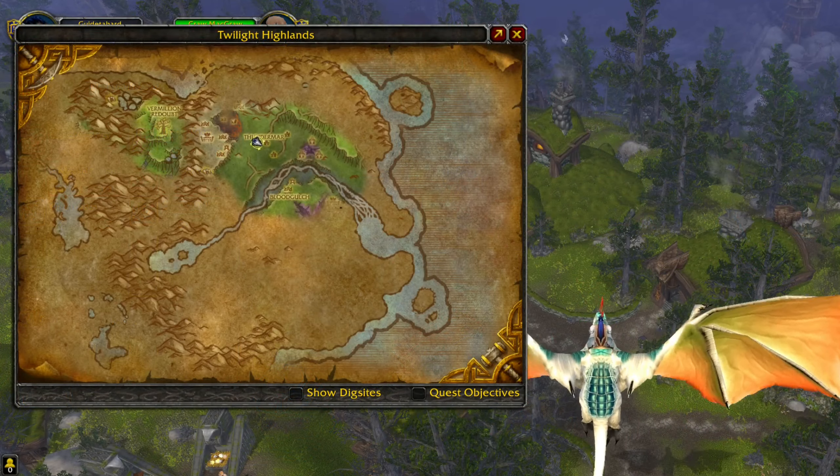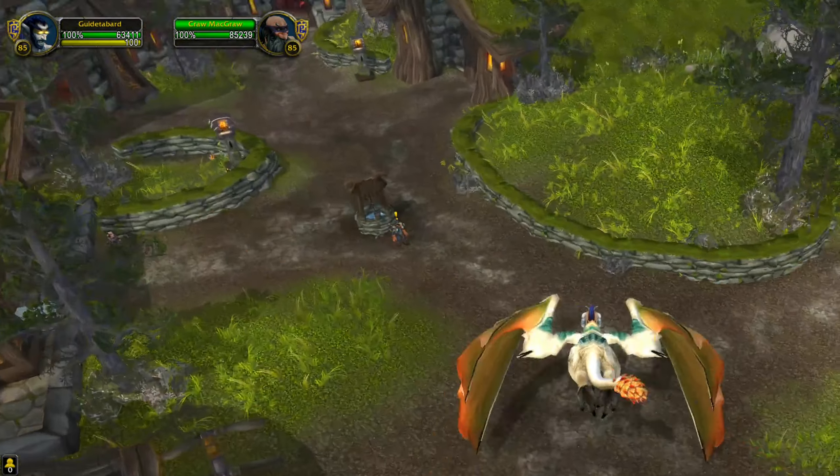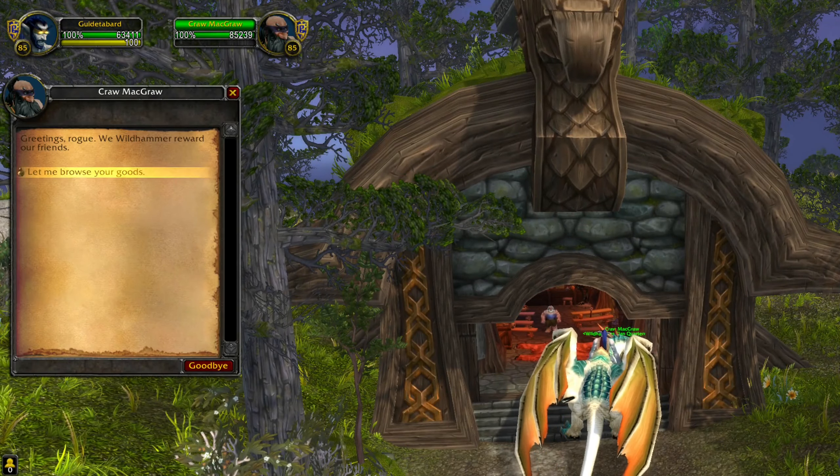As an Alliance player you will have to go to this location in Twilight Highlands in order to get your Wildhammer Clan tabard. As you go to this town, move to the right and in this building you will also find the Quartermaster.